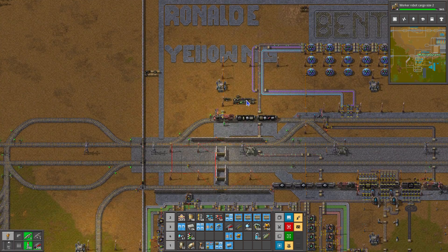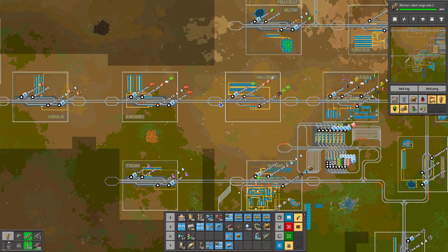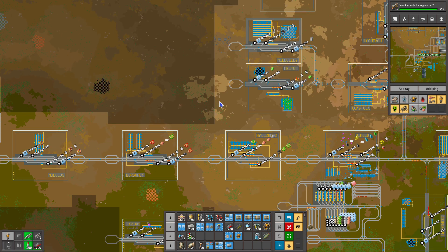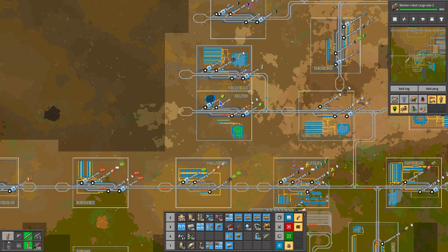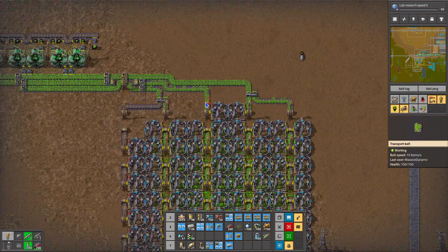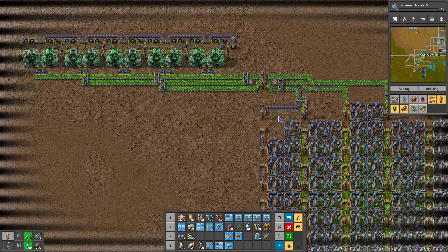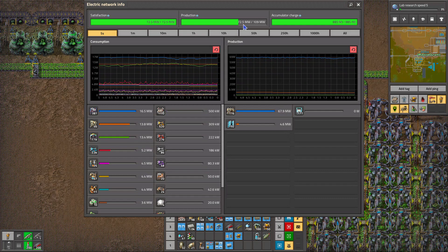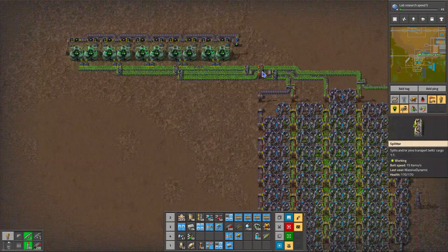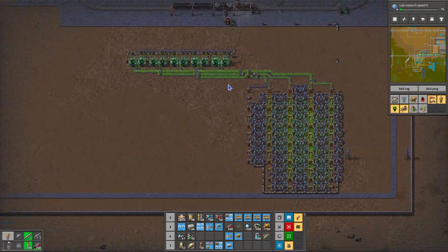So the next episode we will probably start working on nuclear power, since our power is starting to get a little close. Instead of building another coal-fired plant, I thought, well, let's just go ahead and build a nuclear plant. So we'll get that probably set up for the next episode.